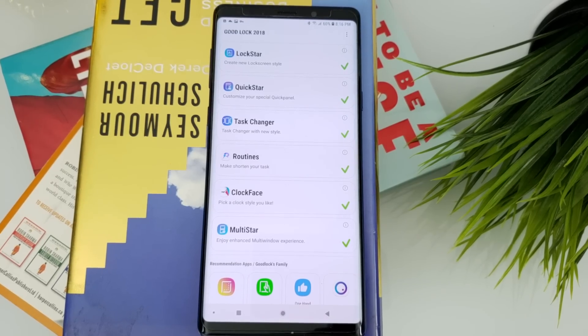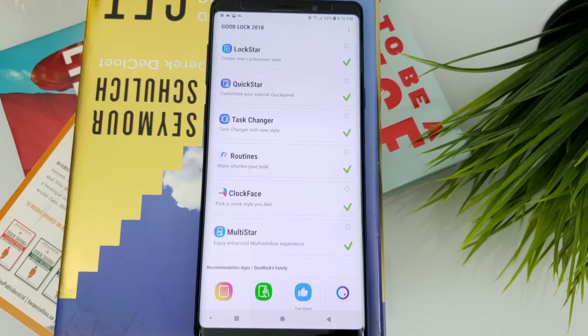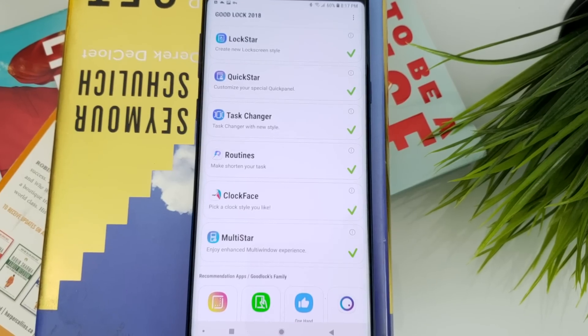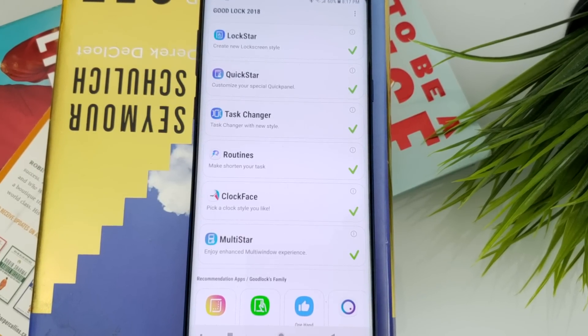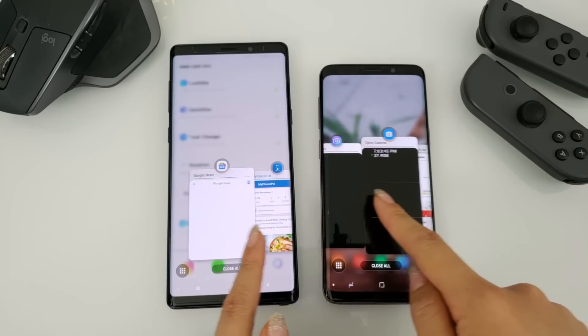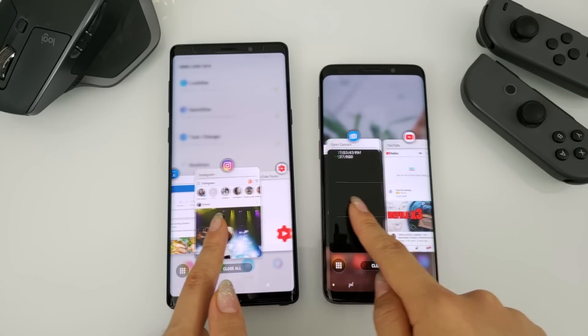There you have it — a quick rundown of the latest update to GoodLock 2018. Props to Samsung for the consistent updates, and it's great to see that they're listening to the feedback being left by users. What are your thoughts on the update and added features? Let me know in the comment section. Until the next one, peace!